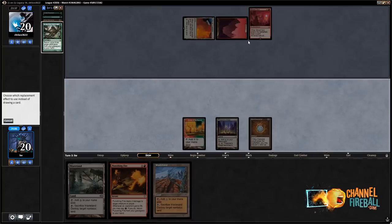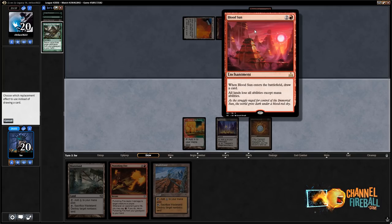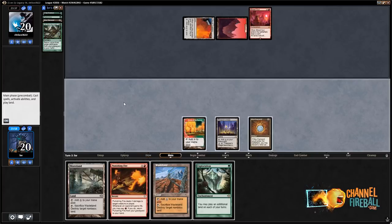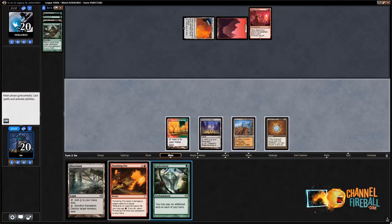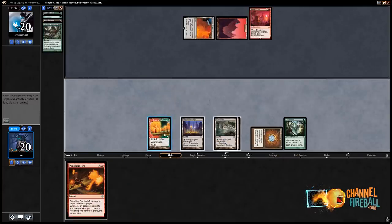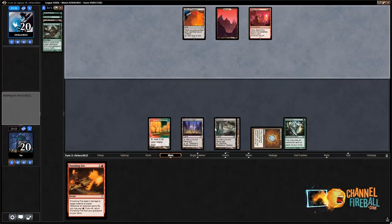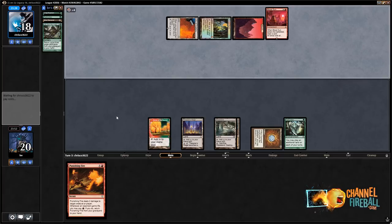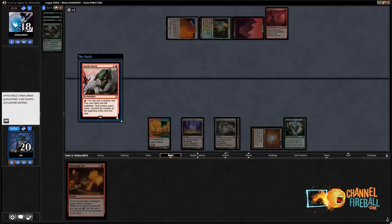Well, that's actually pretty annoying. All lands lose all abilities except mana abilities — I guess I'm not Loaming. It doesn't really behoove me to Loam. I can't Thespian's Stage and I can't Waste things. I can buy back Punishing Fire — but I feel like I'm super dead. Turn two Blood Sun is annoying. I will give you that. This is the matchup where Krosan Grip comes in — and Sneak Attack. Okay, that is enough for me. Let's put in some Krosan Grips.